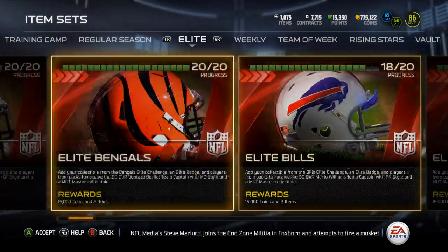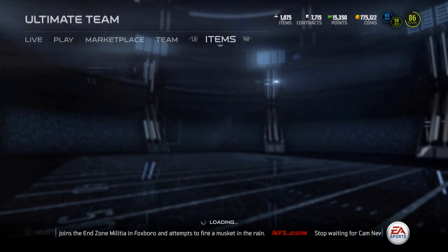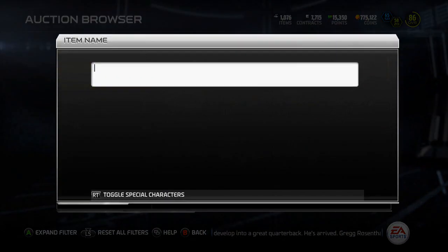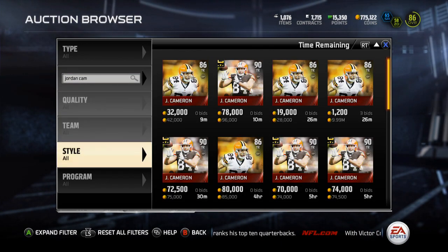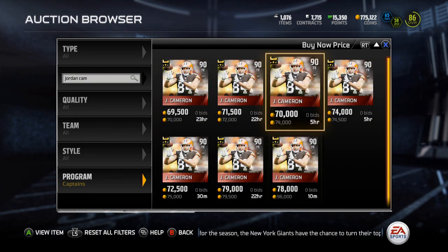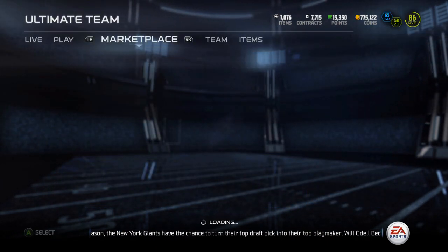We'll check the price of Jordan Cameron — I forgot to do that for Montez. I think I sold him, yeah I sold him. Let's see here — Jordan Cameron should be around 70k. Not bad, not much profit off of this but I'll take the minimal profit that I'll get.